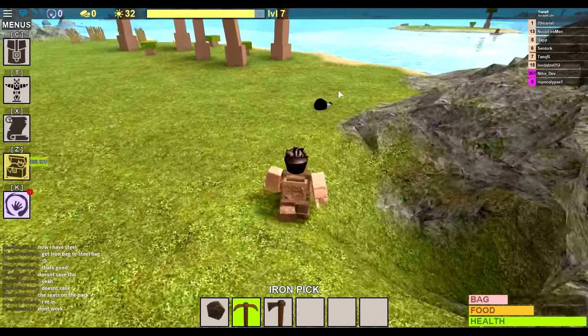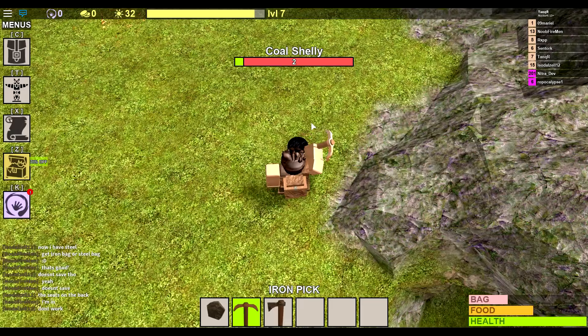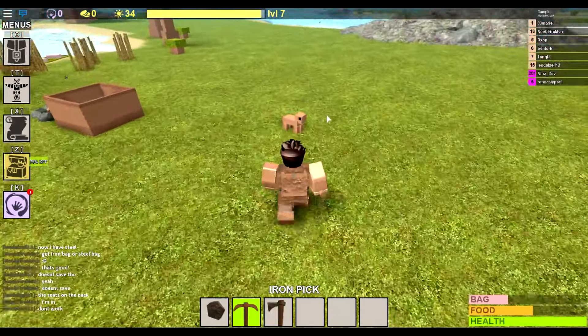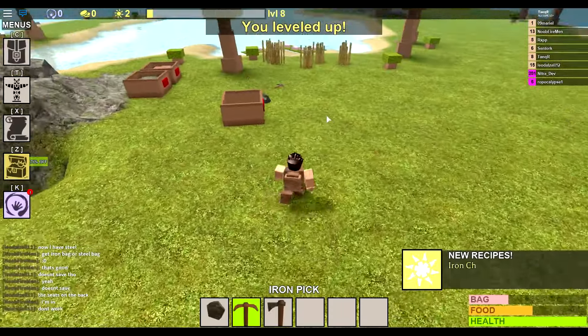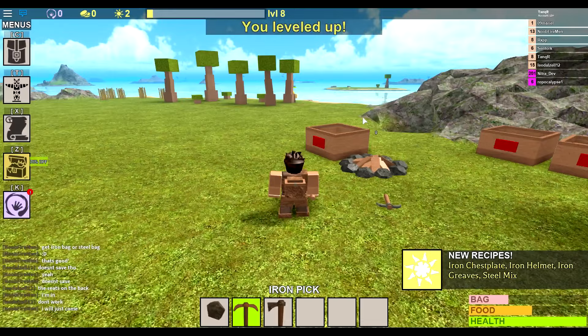Make sure you pick up all the things as well, because pretty much anything can be valuable in this game and used at a later stage. Alright, we leveled up — as you can see we've now unlocked all the iron and the steel mix.